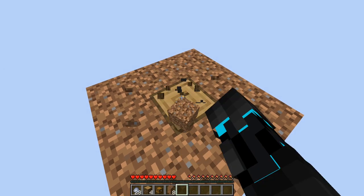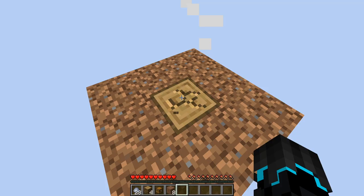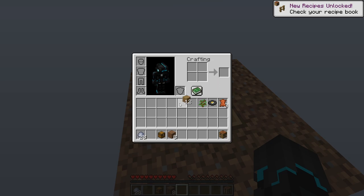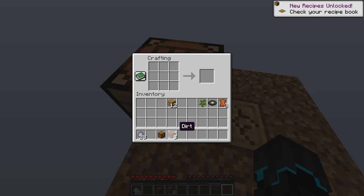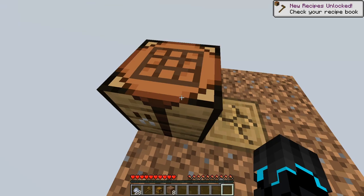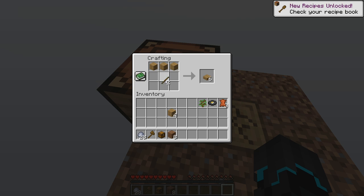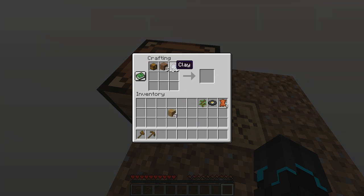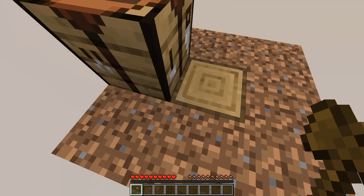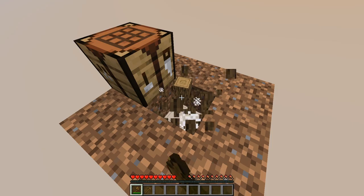I'm gonna break a bunch of this stuff until we have a bunch of blocks. Actually, I'm going to convert all of these — we're gonna make a crafting table and we're gonna make an axe, just for when we actually reach those phases. I assume we're gonna get stone at some point, so I'll make a pickaxe as well, just to be future-proof. Is the sun going down? Yeah, the sun is going down — that's cool.